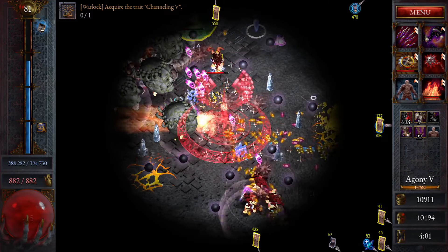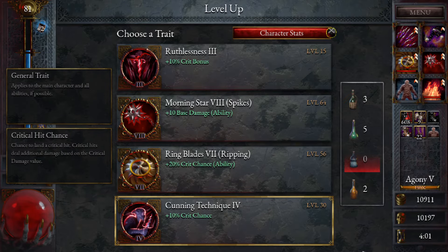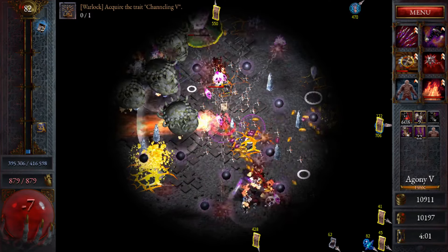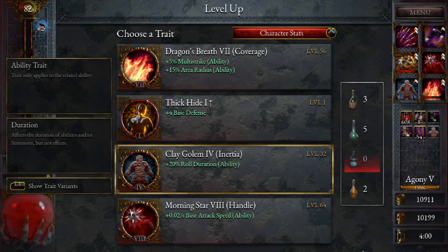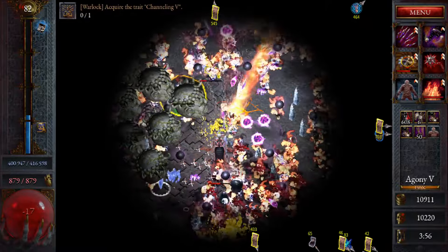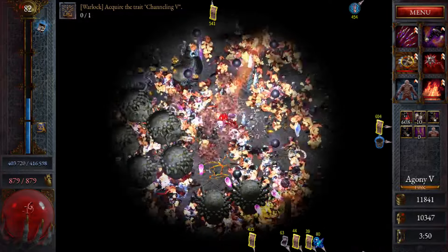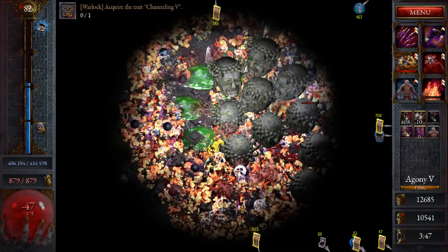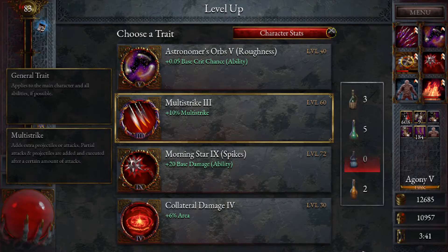Crit bonus? Crit chance — let's go crit chance. We never really ended up taking much defense, did we? Attack speed is pretty nice — let's do that. Our orbs are still only level 4 or 5 or something — let's try and get them upgraded too. Only a couple of levels out of it anyway. It looks like we're collecting most of the XP as we go.